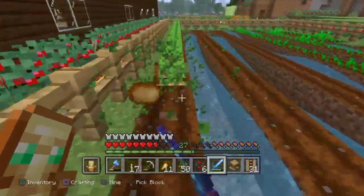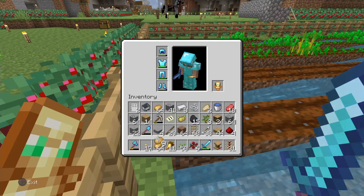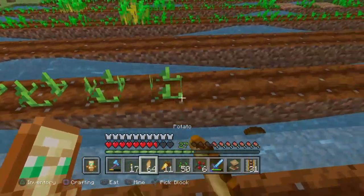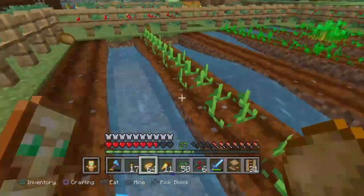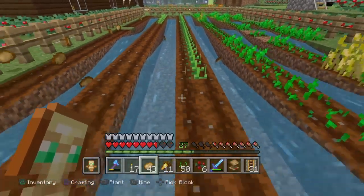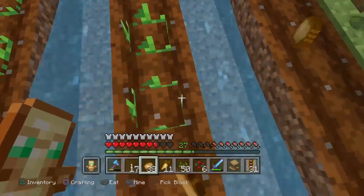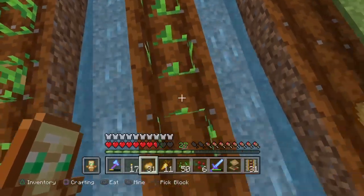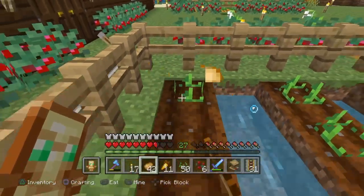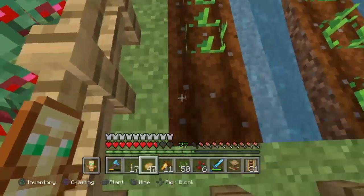So the nether wart can go in here, the ghast here, the blaze rod, the gold nugget, even the glowstone dust. The magma cream, I'll put the melons in there - I'll put the glistering melon. Gunpowder as well, because I don't really have a use for TNT and I don't believe I ever will. I've never used TNT in survival, never had a use for it. I use it for clearing out big areas sometimes. But it doesn't even clear out that much. It's such a waste - pretty inefficient.